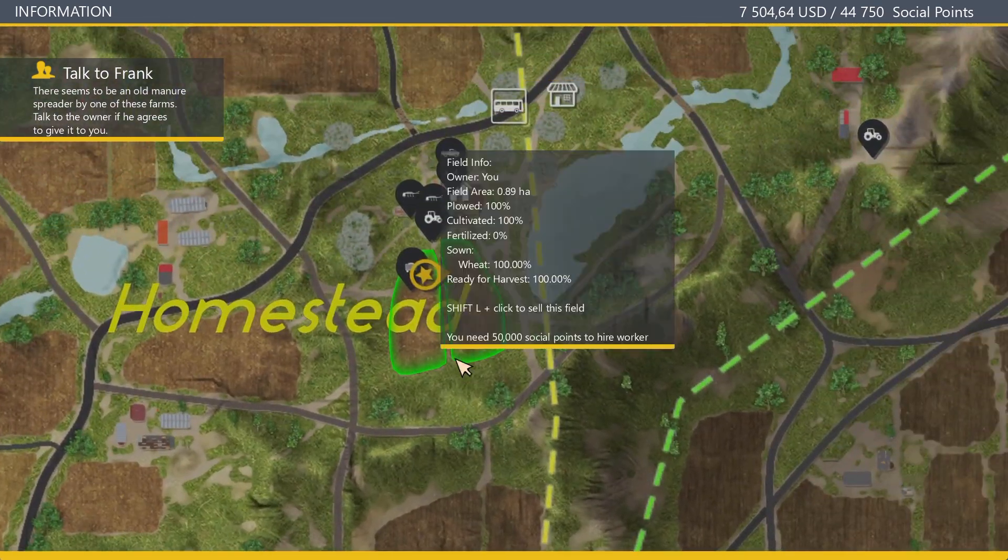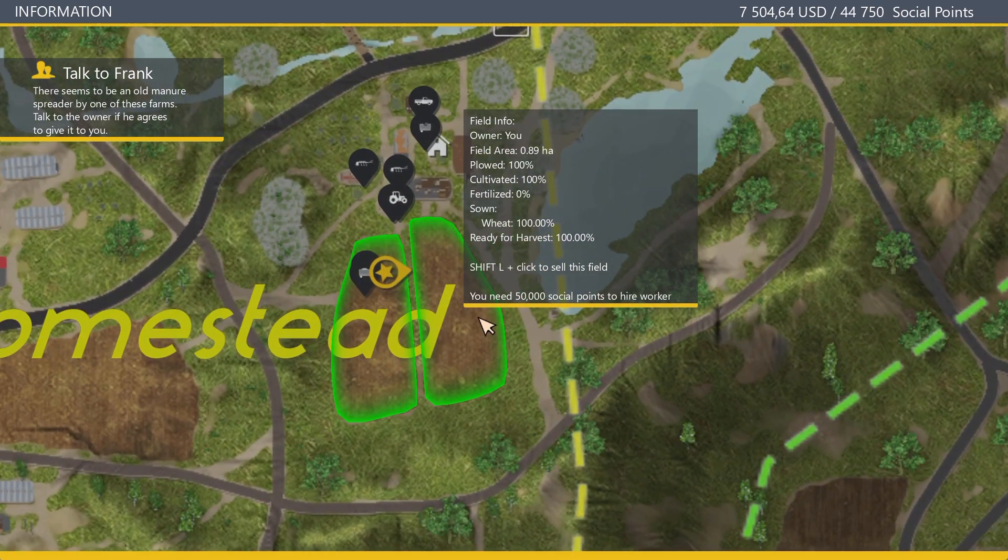Let's have a look here. You need 50,000 social points to hire a worker. It doesn't take away 50,000 social points — it's just that you need 50,000 social points to hire a worker.